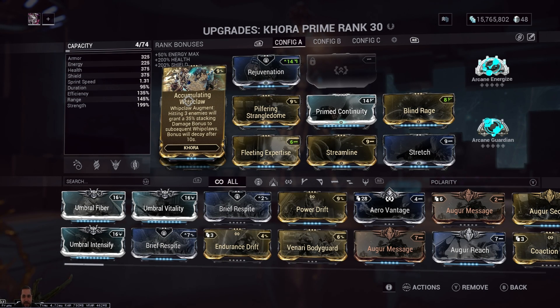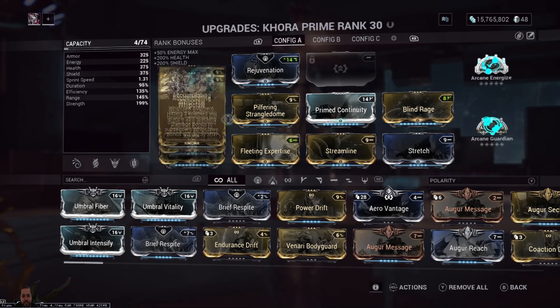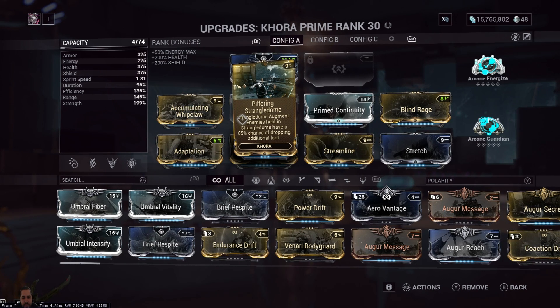Accumulating Whip Claw stacks up to 350%, which is actually OP, and depending on the riven you have on your melee weapon — plus all the mods you put on your melee weapon — that all applies to your whip as well. I also put Pilfering Strangle Dome just for the extra loot, which also means extra energy so you can whip more.